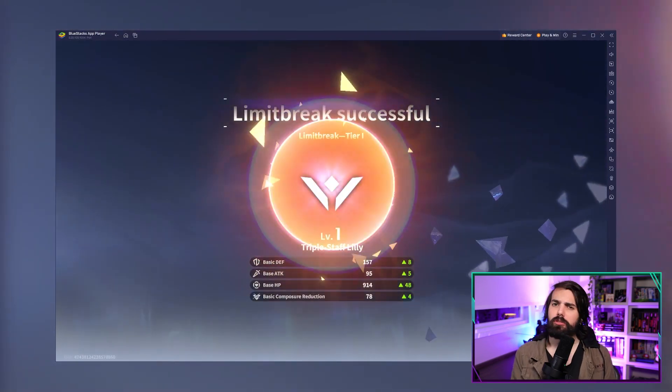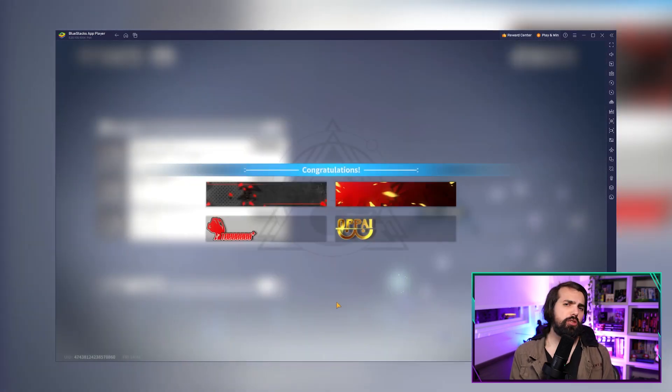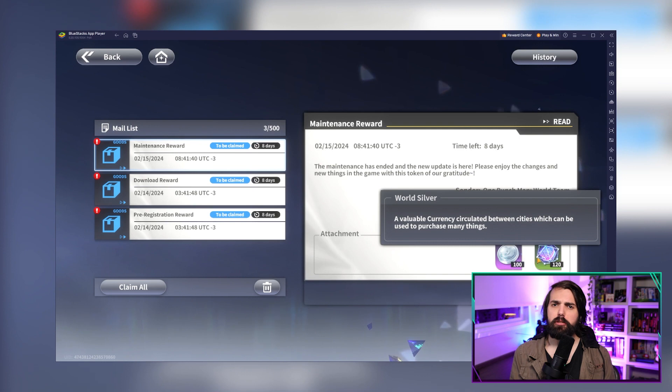Credits are like gold in the game, used for upgrading heroes, freshening arms and gear. You'll be swimming in credits by completing challenges, quests and events. And then there's the world silver, the versatile currency that can buy you a lot of goodies.